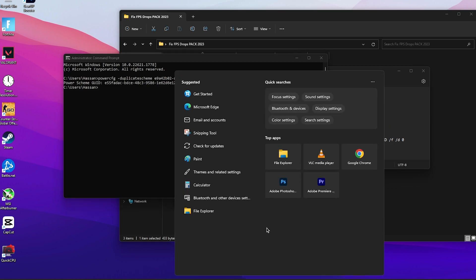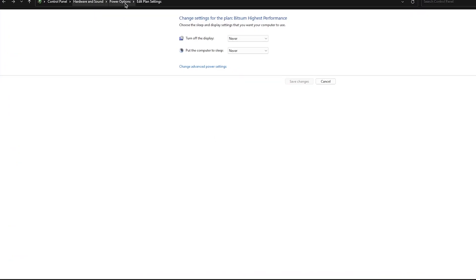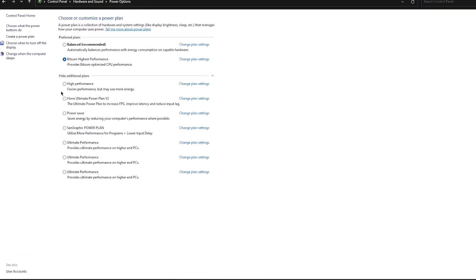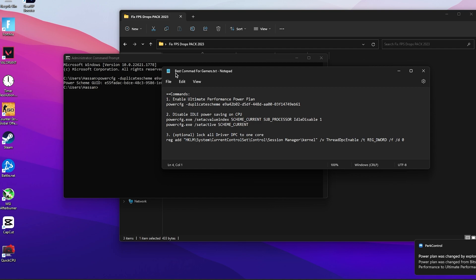After running that command, go to your Windows search and search for 'power'. Go to 'Edit Power Plan', then go into Power Options, and make sure to select 'Ultimate Performance' for your PC. Close out your power plan settings.